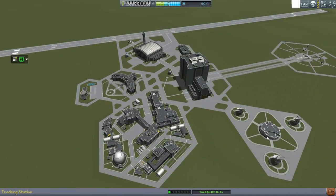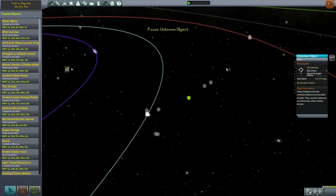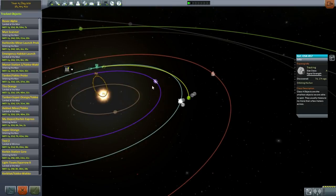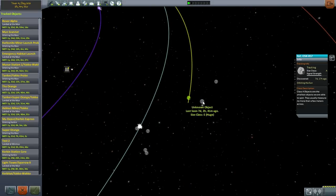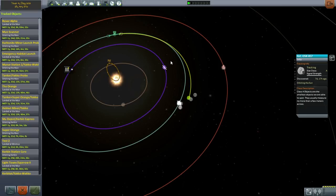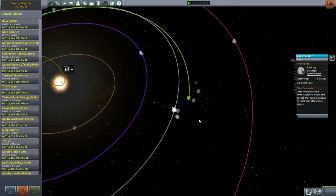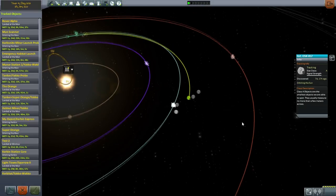Let's take a look and see if there are any Class A asteroids — we've got the contract. There's one, so let's track that. We've got 35 days until encounter — Kerbin periapsis is 16,000 kilometers, very nice. That's the only Class A coming in, so that's pretty good. I'll take that one — we'll aim to grab it and pull it into Kerbin orbit to fulfill that contract. It doesn't specify a specific orbit, so maybe we can do something with it.